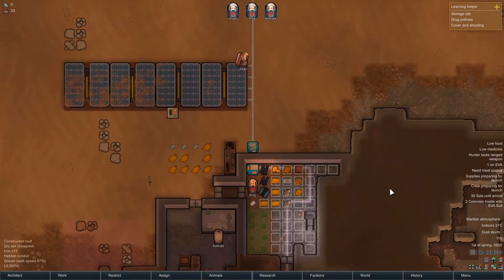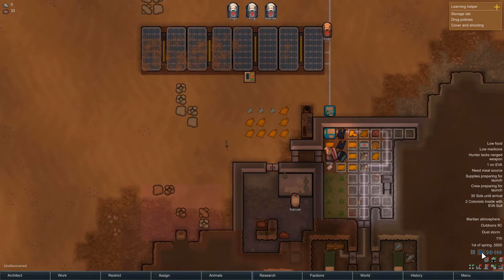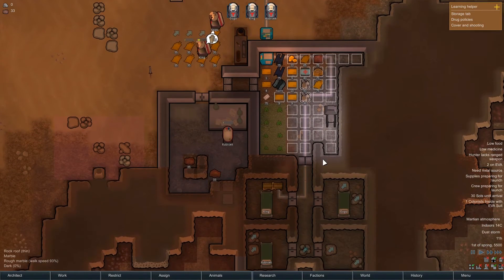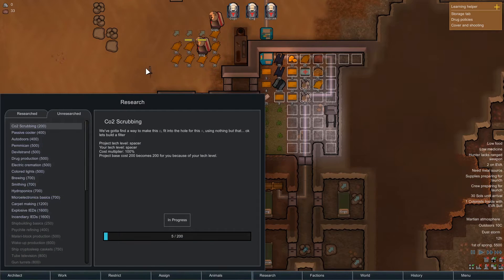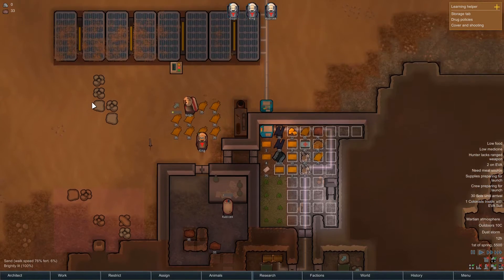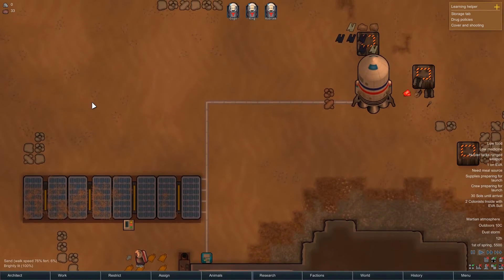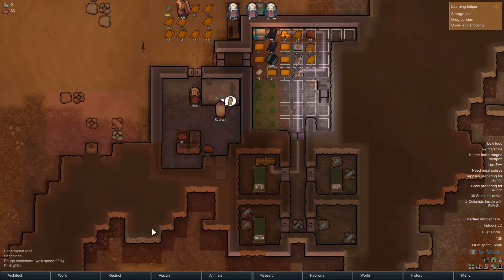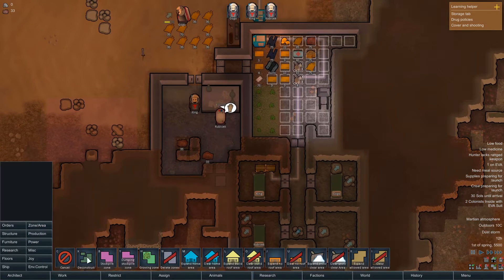Hello, Shirley Rocks here, welcome back to Mars. We are currently growing in here and researching — CO2 scrubbing. Resource-wise we haven't really got an awful lot yet. We need to get this sorted and we haven't really got anywhere to dump our stuff just yet, so I'm going to do a little stockpile zone in here.